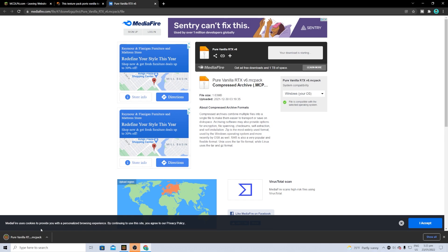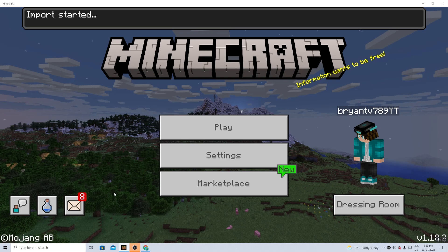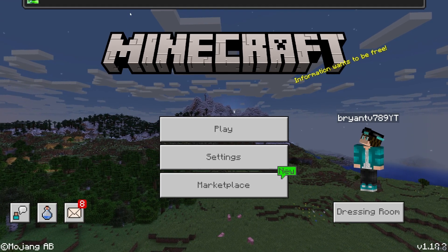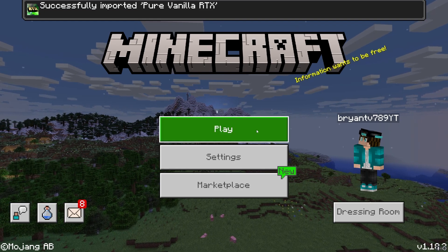It's going to give you the MediaFire page — just download it. The download will appear and all you do is press on it. It'll automatically boot up Minecraft Bedrock Edition and say 'Import started,' then 'Successfully imported Pure Vanilla RTX.'